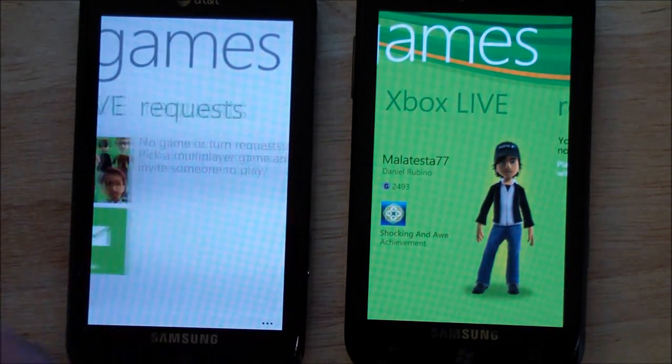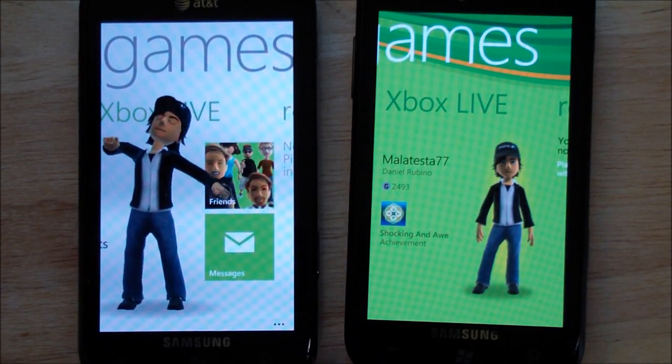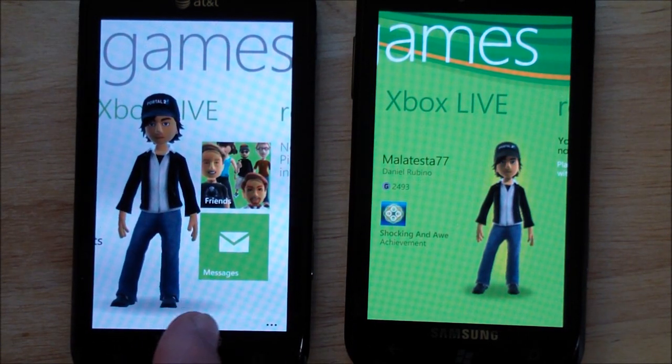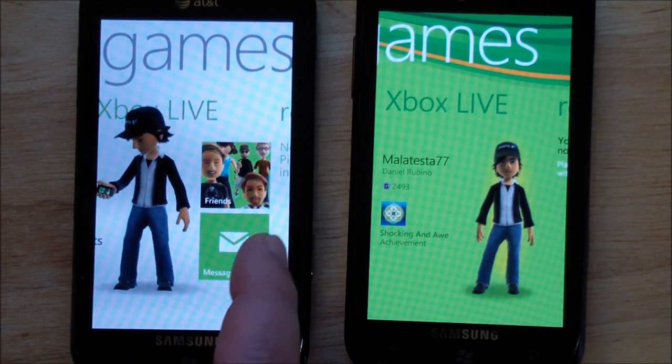I'll show you that in a moment. First, we'll go over here — this is kind of cool. It shows your friends, and those are actually my Xbox friends. It actually populates that with their images, which is kind of nice. And then the messages — I like this. It's very elegant, looks just like the whole metro tile theme. So that's a nice design.